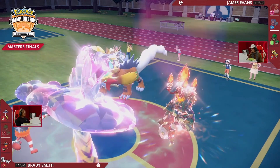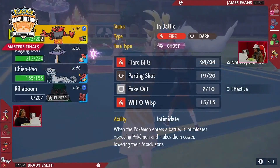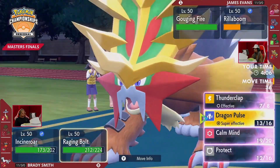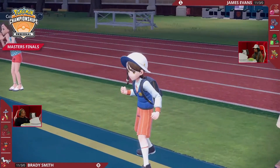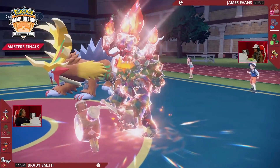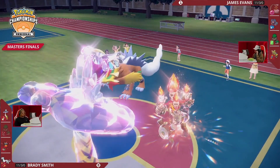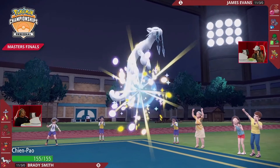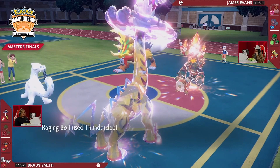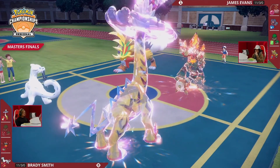It's remarkable how well Brady has played — Raging Bolt was at single-digit HP and is effectively full HP at this point. Brady has been able to slow the pace of this game to an absolute crawl, which is not what James wanted. He wanted fast hard-hitting attacks from Landorus and Howl-boosted hits from Ogerpon, and he has not been able to make that happen in game two. Swap yet again from Brady — Chien-Pao and Incineroar in the back for potential swapping next turn around.